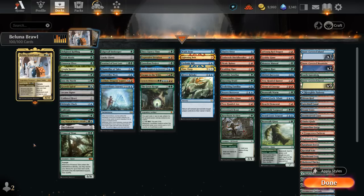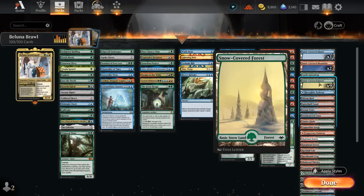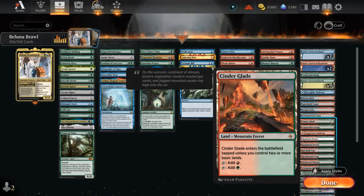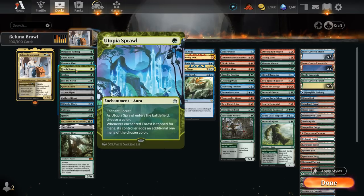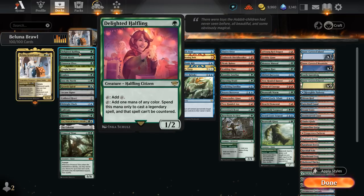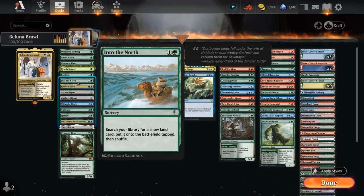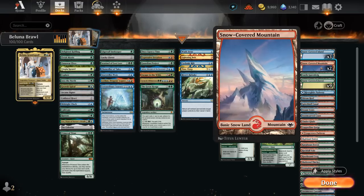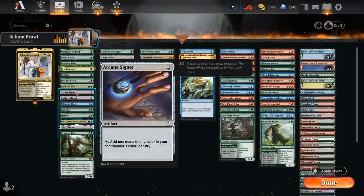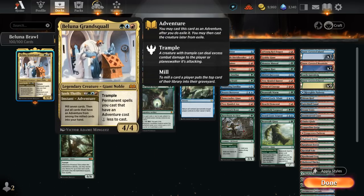Starting out with the ramp section, we get a new addition in Utopia Sprawl, which can enchant a forest and then make an extra color after we tap that forest — important to have enough forests in the deck. Besides all the basic forests, we also have some non-basic forests; cards like Cinderglade also have the forest type, so important to enable Utopia Sprawl. Then we've got some one-mana ramp creatures with Elvish Mystic and Lenore Elves, and Halfling also makes it easier to cast our commander while making it uncounterable. We're not playing colorless ramp artifacts at two mana because we have some pretty intensive color requirements.